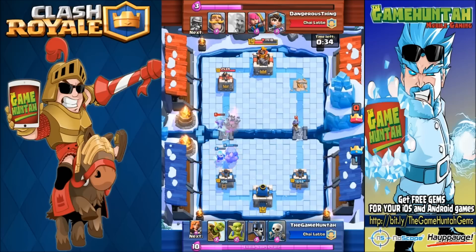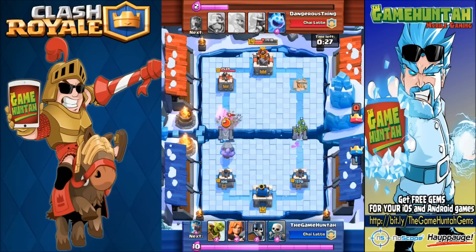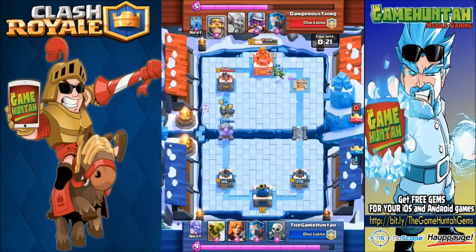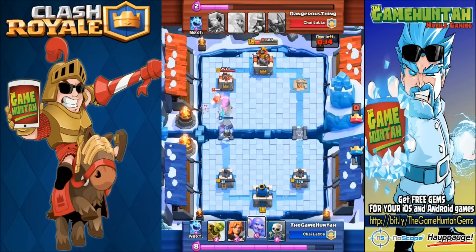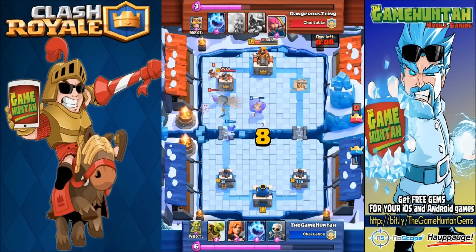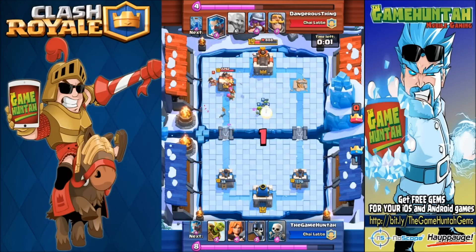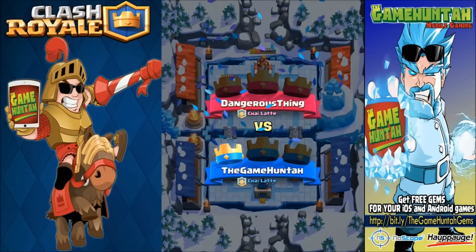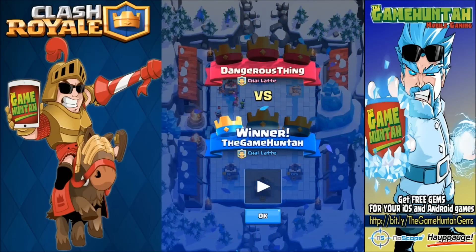My Ice Spirit is completely freezing the poor ice wizard and the princess. Now pushing with the boulder from the left side — musketeer going down, goblins taking care of business. Let's put some guards in front and valkyrie in there. The only problem with the boulder is it's super slow and it can only attack ground units. Similar deployment to the royal giant. I've got a feeling the boulder is going to be super, super popular and I cannot wait to unlock that card on my real account. Let's go for battle number two!